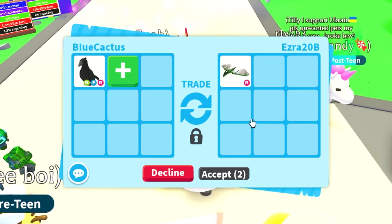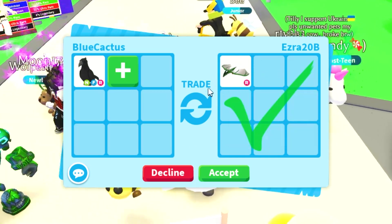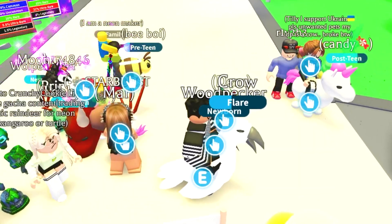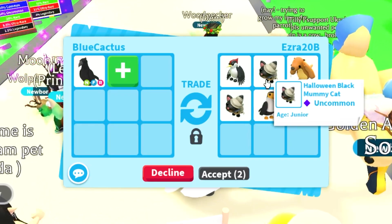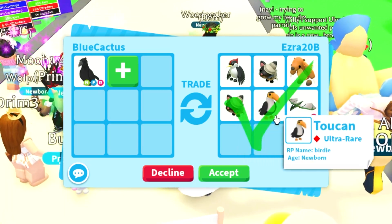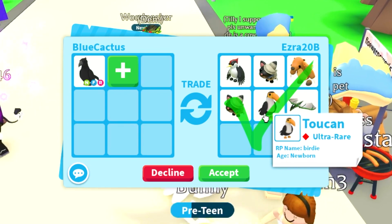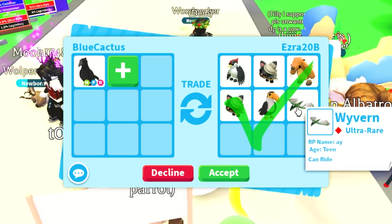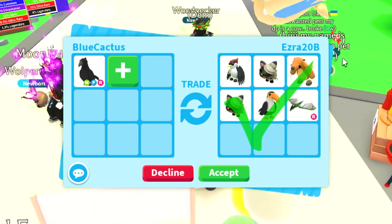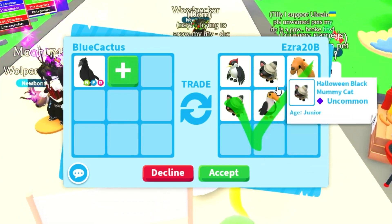Again, a Wavern. What is up with everyone having these pets and just trying to offer them up? They always accept afterwards as if it's like the best pet in the game. This person's also offering up a Woodpecker, a Halloween Black Mummy Cat, a Ground Sloth, another Halloween Black Mummy, a Toucan, and a Wavern. The Toucan's still in the game. But yeah, this isn't worth it at all.